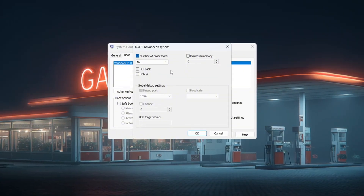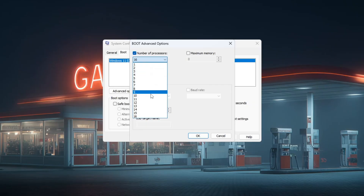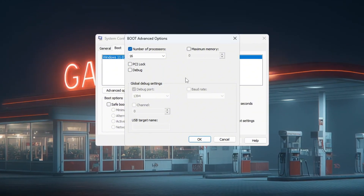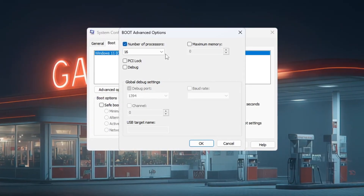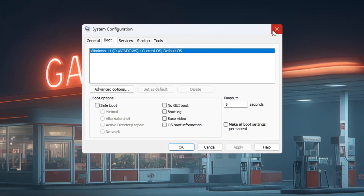A new box will appear. Tick the checkbox that says Number of Processors. From the drop-down menu, choose the highest number available — this is how many CPU cores your computer has. By doing this, you are telling Windows to use all of your CPU's power, which can make your system respond faster, run games more smoothly, and increase your FPS in Fortnite. Now click OK, then click Apply, and finally close the window.